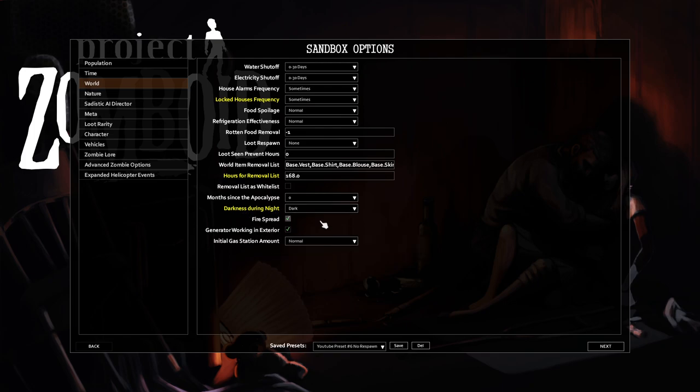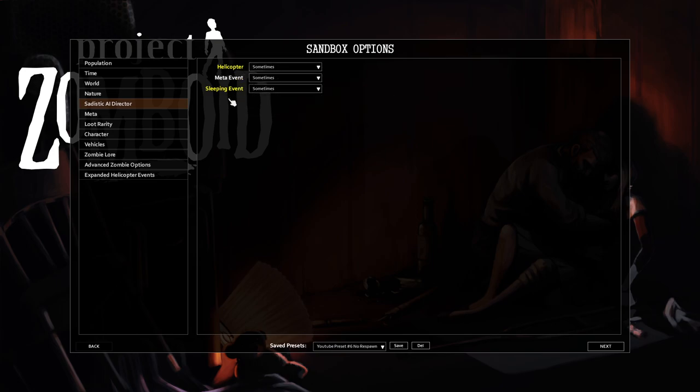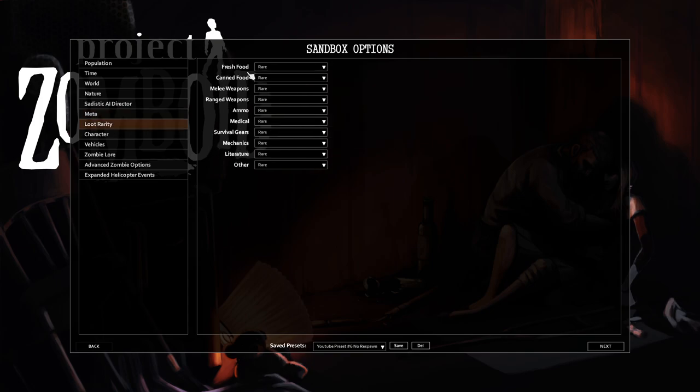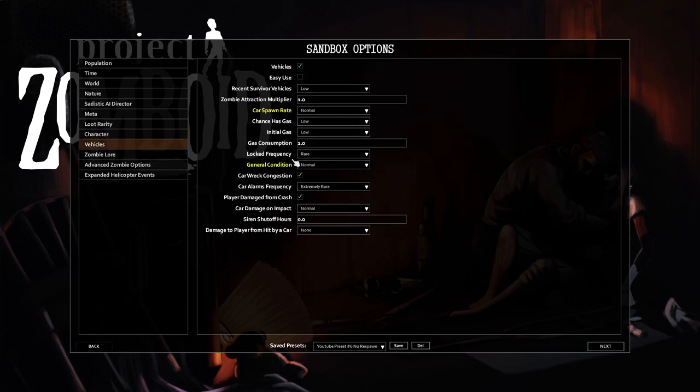Darkness during the night left on dark — one setting higher than normal. Nature all default. Sadistic AI helicopter sometimes, sleeping event sometimes, meta all default. Loot rarity: I turned fresh food and canned food to rare. Normally I set these to normal, but this time I'm setting them to rare to see how much more difficult food is to come by. Character all default, weapon multi-hit is off. Vehicles: a few things on regular settings, car spawn rate on normal, condition on normal.